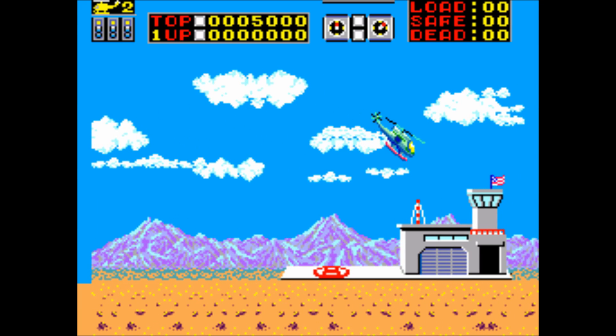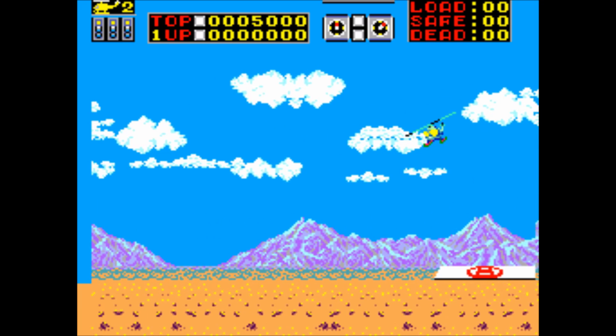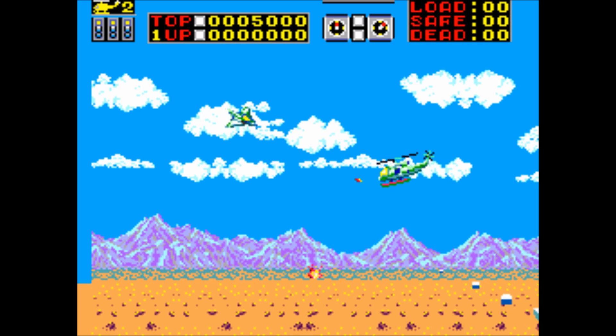One button is used to turn your helicopter and the other to shoot. If you're facing the screen you'll instead drop bombs, used for hitting tanks and boats.